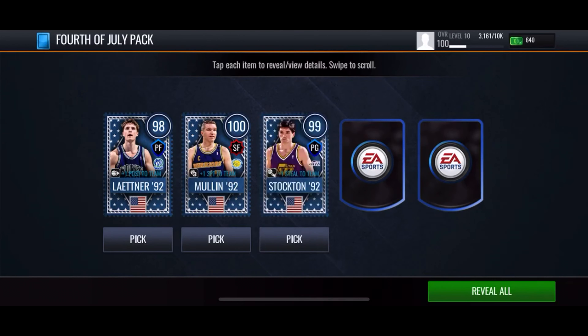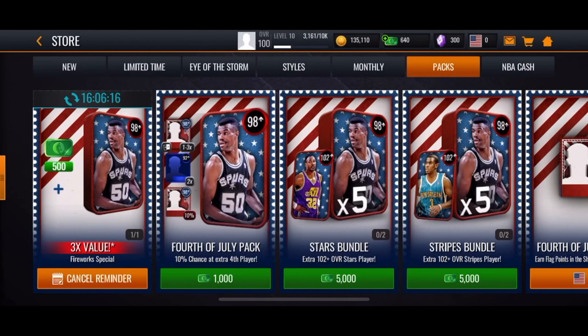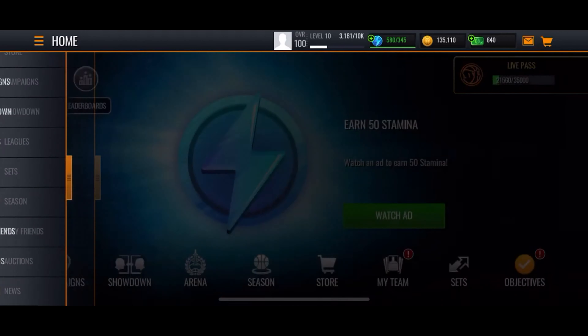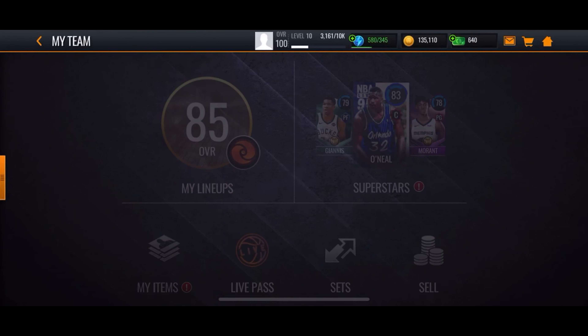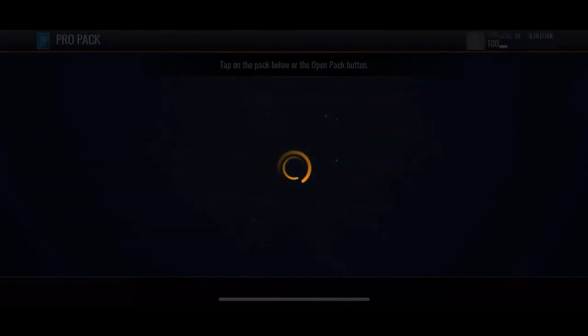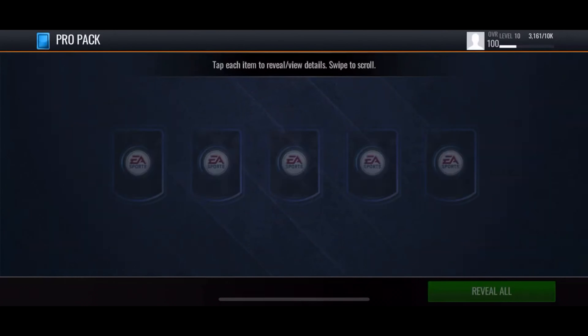98, 100, and 99, 98. So let's go to pick up this Mullen - 92, 100 overall, insane. So we actually got one of those, that's a pretty good one. Now let's go ahead and go to my team, check out my items, and claim these. I have to sell some of those players. So we open up the Pro Packs first and see if we can pull any 4th of July cards or anything crazy from these.